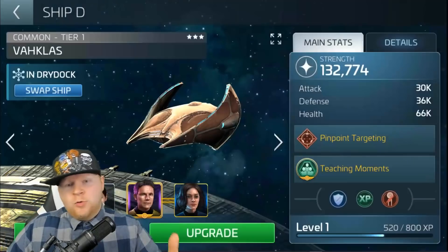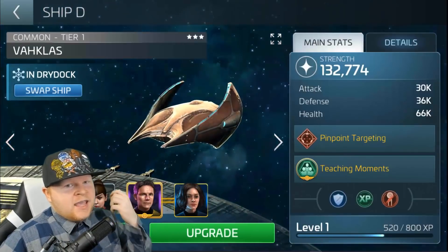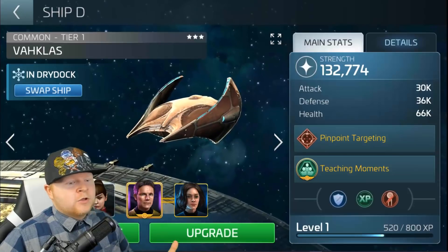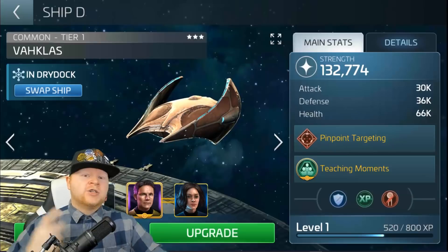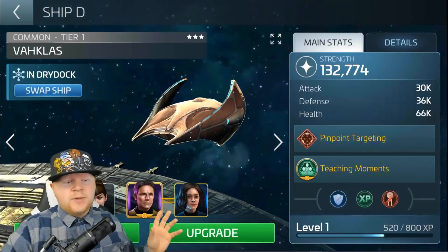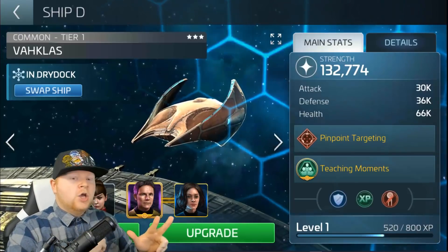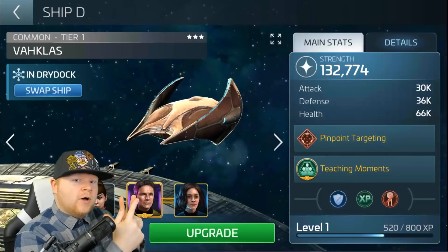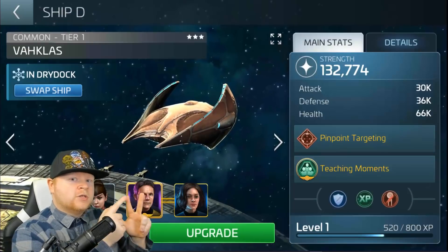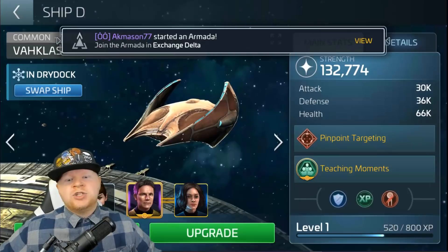Starting with the Vocalist on the left side of my screen — I had to build this one just for this video. I use the Vocalist as a PvE boat, though you can use it semi-decently for PvP. It's a great hostile grinding ship. Run Pike, Moreau, Talon. If you don't have Pike, do Cadet Uhura, Cadet McCoy, Talon. If you've got Moreau but not Pike, run Blue Bones, Moreau, Talon. It's mostly a hostile grinding focus.